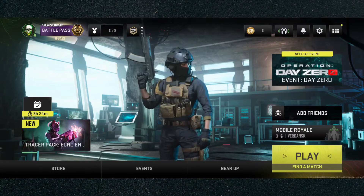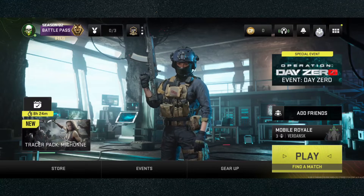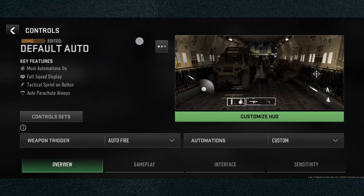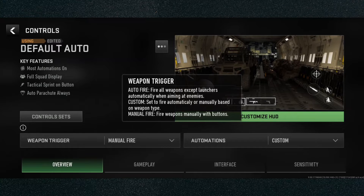From the main screen, head over to the top right corner and click on the gear icon, then click on Controls. From here, look at the bottom left corner where it says weapon trigger and right next to it, auto fire. Click on auto fire, then click on manual fire, and that will change the firing trigger to manual so you decide when and how much to shoot at a target.